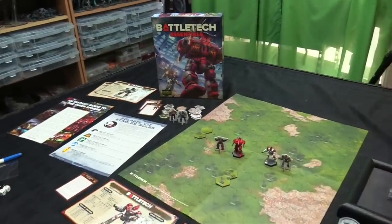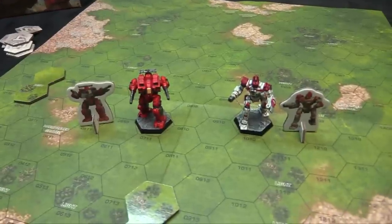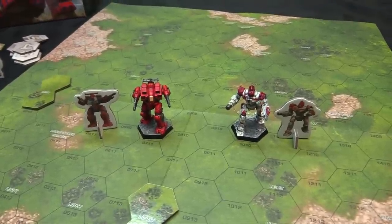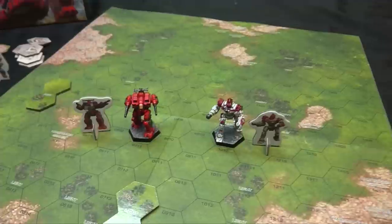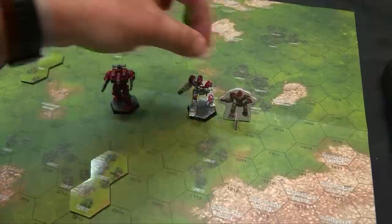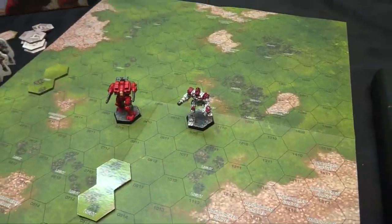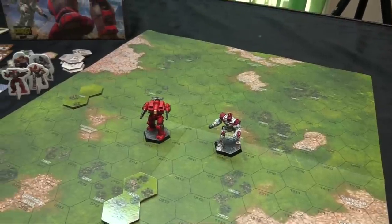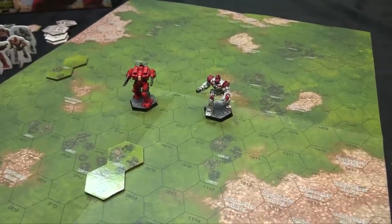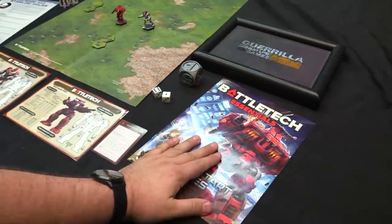Here we have the BattleTech Essentials box set all pieced out and ready to play. I've also painted up and displayed next to them the standees for the two models that come in the box — they come pre-assembled, so you don't have to paint them. We have the Rifleman 3N and the Centurion CN9A, piloted by Justin Allard for the Centurion and Gray Norton for the Rifleman — two rival pilots. We have the match sheet from the BattleTech Essentials rulebook.